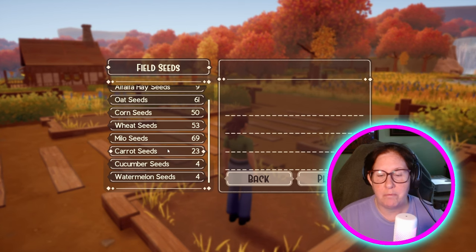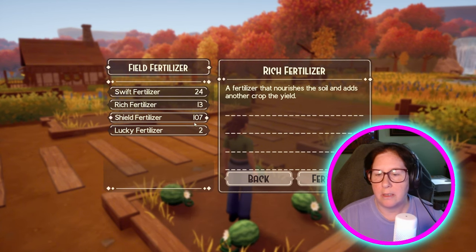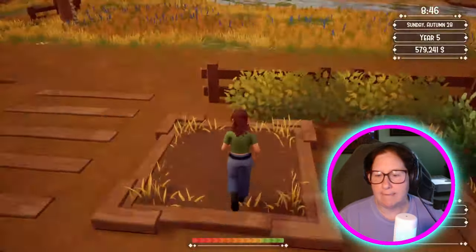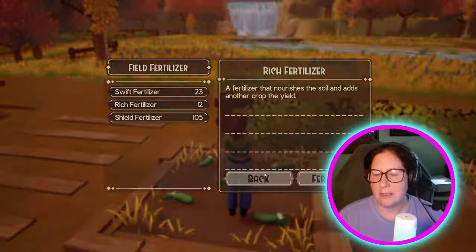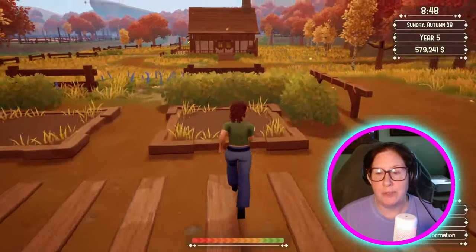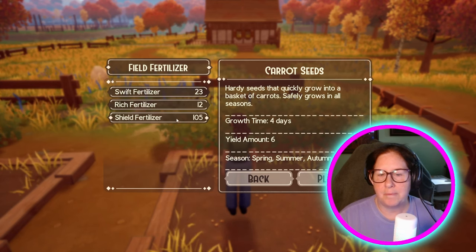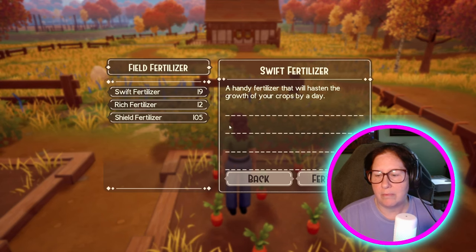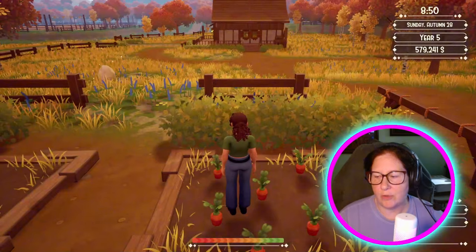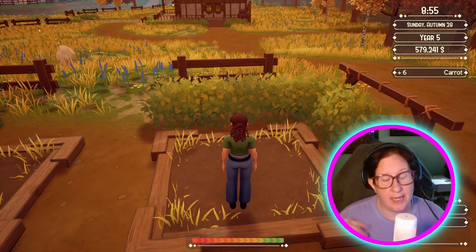We've already got our apple tree and pear trees. You can put as much fertilizer on here as you want. I think if you keep adding swift fertilizer, they become ready to harvest. You can do that if you want instantaneous harvest — just keep putting the swift fertilizer on and it'll just pop.